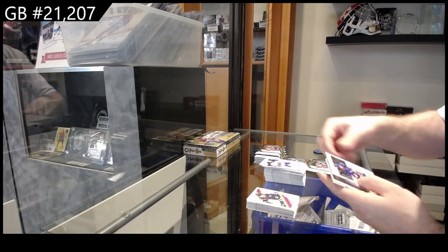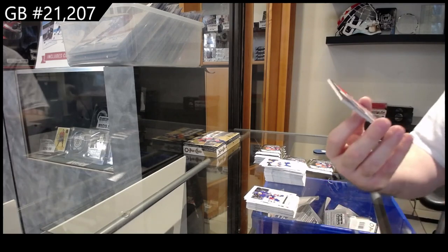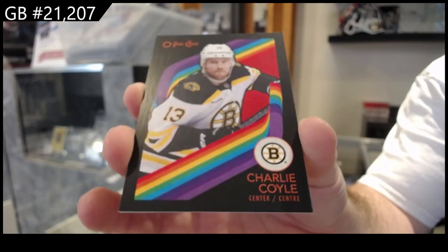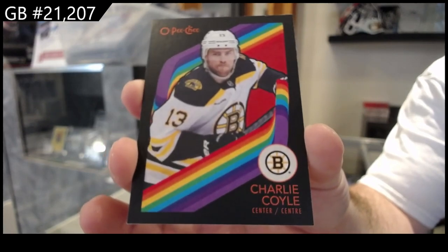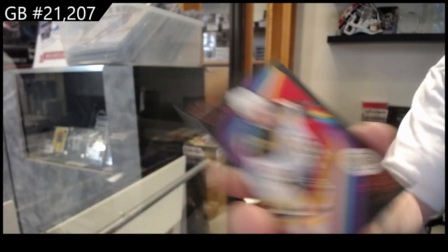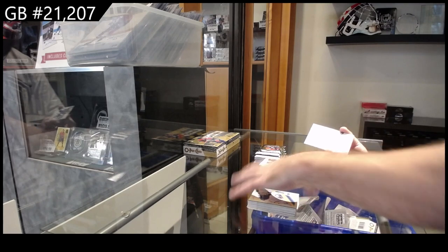We've got an all-star of Fox for the Rangers, we've got a black retro numbered to 100 of Coyle for Boston — Charlie Coyle, number to 100 — and a retro of Lucanen for Buffalo.